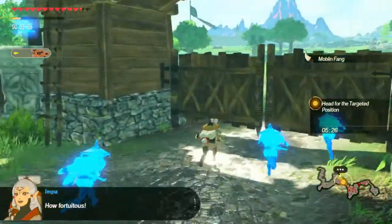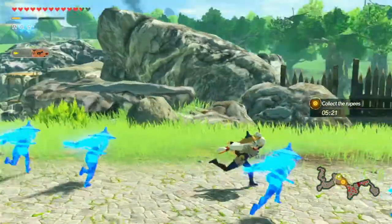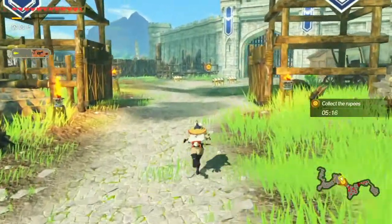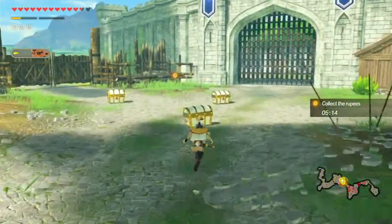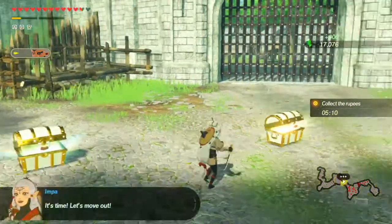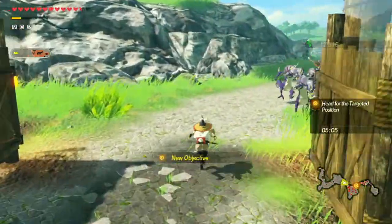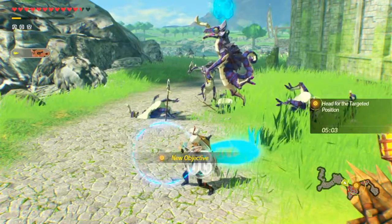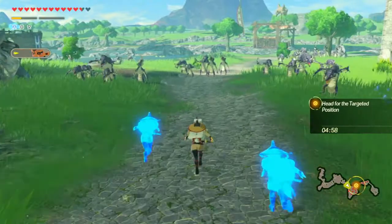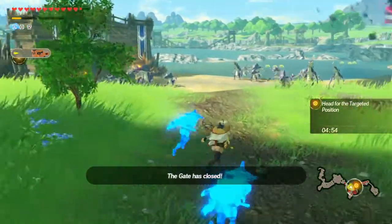This gate should open. Gather the rupees? Where? Oh, it's on the other side of the gate - no wait, it's over this way. I see where I made my mistake. That's fine. Attacks are probably way faster than opening a chest. It's time - move out. Let's go this way. Head for the targeted position. Five minutes to do so.